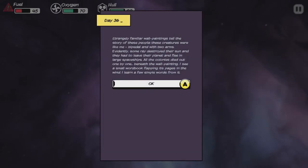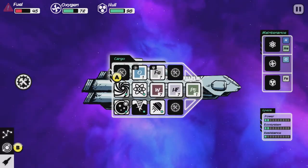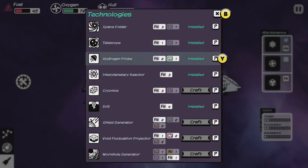Let's inspect the exterior. Strangely familiar wall paintings tell the story of these people. The creatures were like me — bipedal with two arms. Evidently some ray destroyed their sun and they had to leave the planet and flee in large spaceships. All the colonies died out one by one. I collected two oxygen and I learned a wormhole generator. Here's the cool thing — you have an empty ship with all this tech, but I don't have quite enough stuff to make it. I can't make cryonics, a shield generator, a void fluctuation projector, or a wormhole generator.